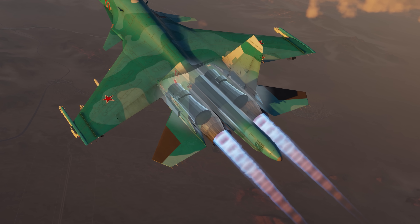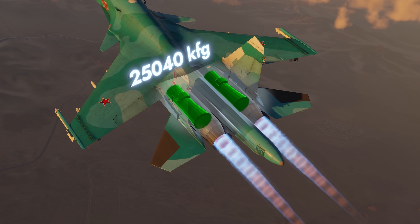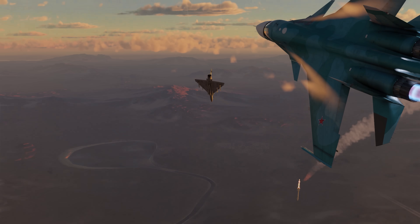Two turbojet engines provide this plane with the highest total afterburning thrust in the game, around 25,000 kilogram-forces. It still isn't enough to compensate for all that extra mass, though. Compared to specialized fighters, the Duckling's flight performance is markedly inferior.